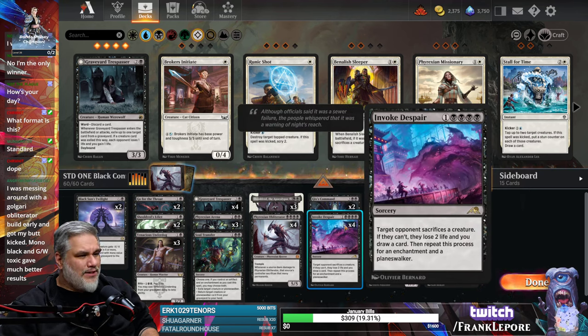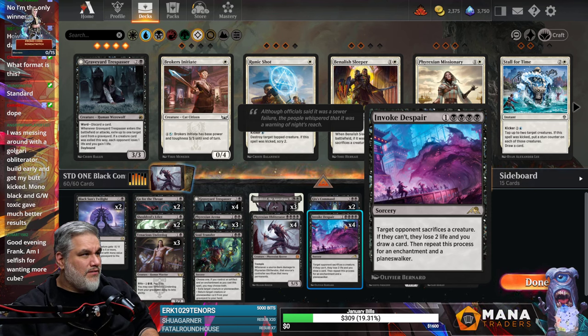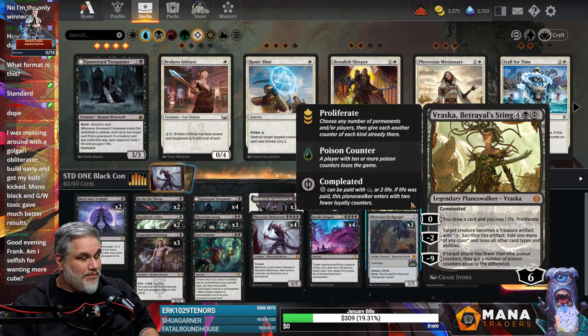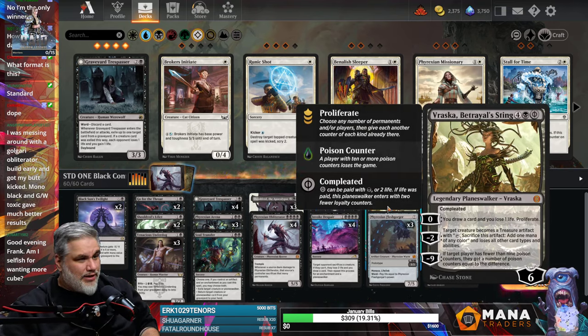If they have six tokens, no enchantment, and no Planeswalker — you're selfish for wanting more? Anyway, we'll see how it does. Then we have two Vraska, Betrayal's Sting. We thought this card was good. Zero is actually a plus one, so you draw a card and lose a life — same as Phyrexian Arena. Negative two just gets rid of creatures and you can do it three times before she dies. Negative nine probably doesn't really matter.